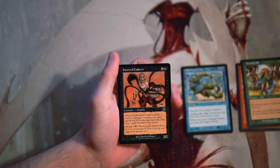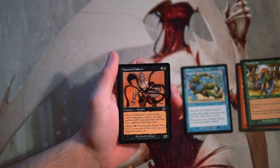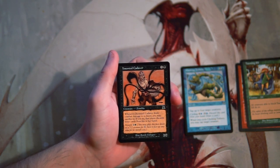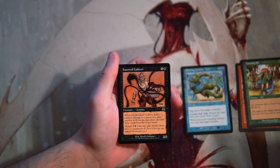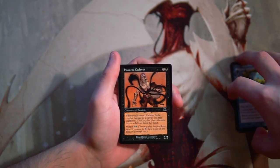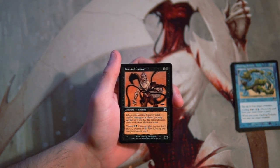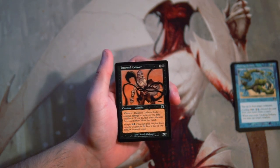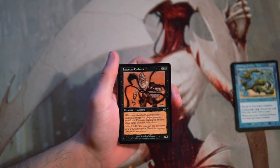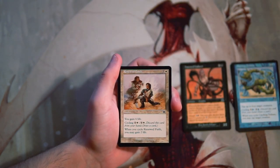Haunted Cadaver is a 2/2 for 3 and a black. When it deals combat damage to a player you may sacrifice it — if you do, that player discards 3 cards from their hand. You can also morph it for 1 and a black and flip it face up. I actually really like this card. It's a little underwhelming as a 2/2 for 4 mana, but the morph helps. I'm not sure if it's objectively good, but I do kind of like it — so far that might be my pick.